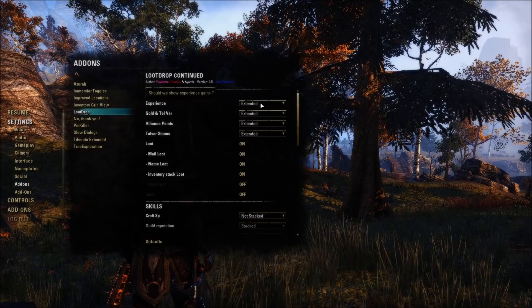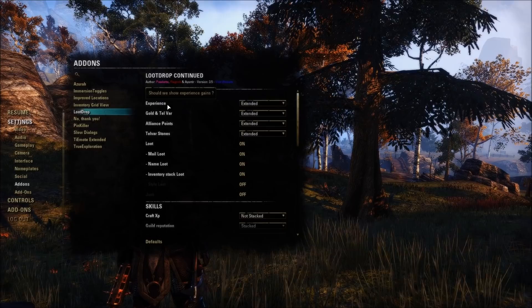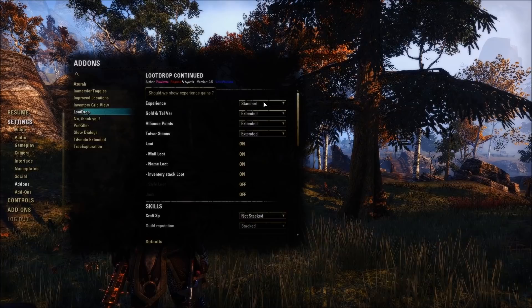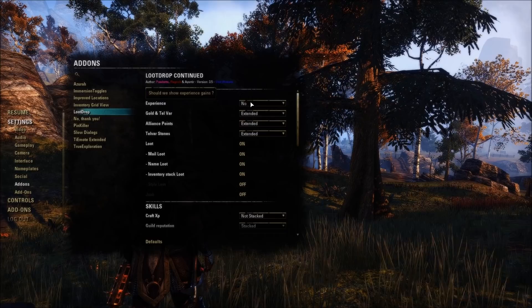If you open up the settings, this is really where the real power of the add-on comes into play. For experience, you saw the number of points gained and how far along you were in the bar — that's using 'Extended'. I can switch to 'Standard', which shows just the points gained without the percentage, or I can turn it to 'No', which hides experience gains entirely.